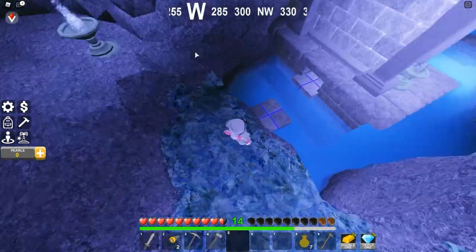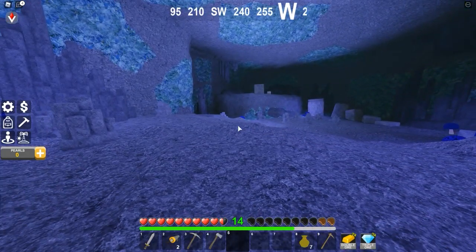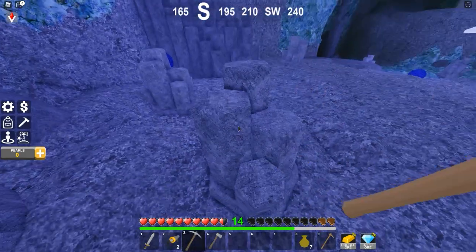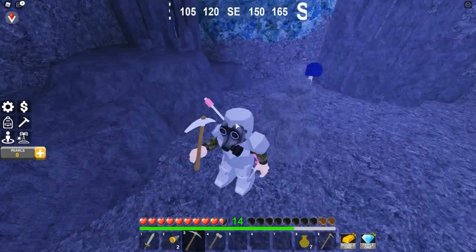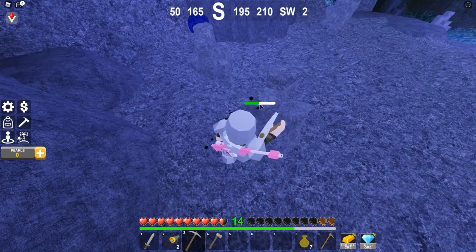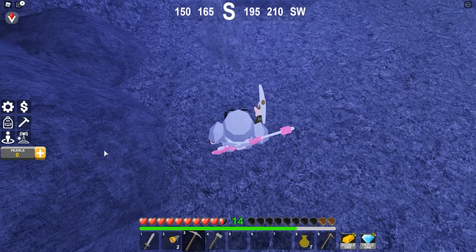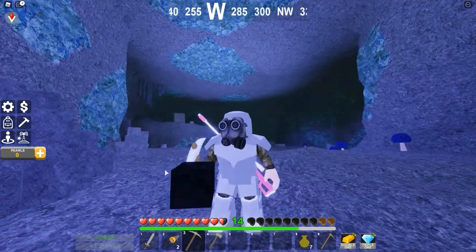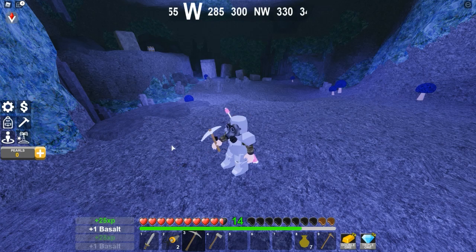Climb up here into this other cave side — most people actually don't know about this. Be careful, don't fall in there, that's also dangerous. Pretty much what you're going to see here is this material called basalt. If you mine one of these with an iron pickaxe it's really quick, and each block gives you 25 XP and two basalt blocks — that's just fast.